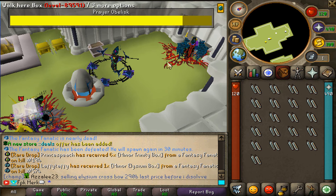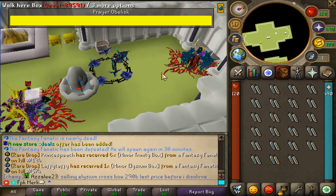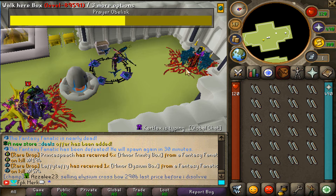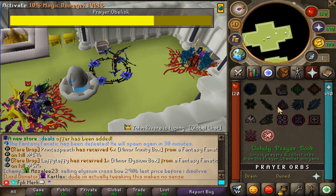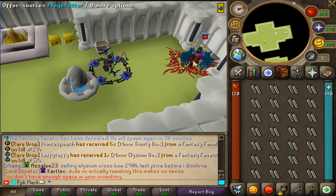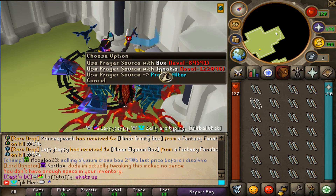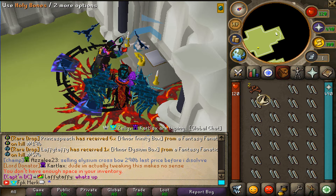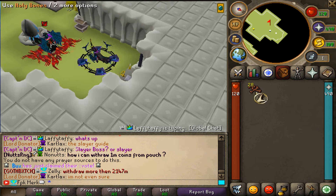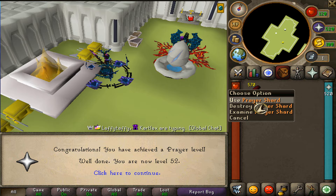Once you have a full inventory of the prayer sources, you will simply go to the altar right over there, and then you will get yourself Holy Bones. You simply use the prayer sources on the prayer altar right over here, click offer sources, and Holy Bones will start appearing in your inventory. Once you've used all your prayer sources on the altar and got yourself Holy Bones, you will have to use the Holy Bones on the Holy Pyre right over here, and that will give you prayer shards.